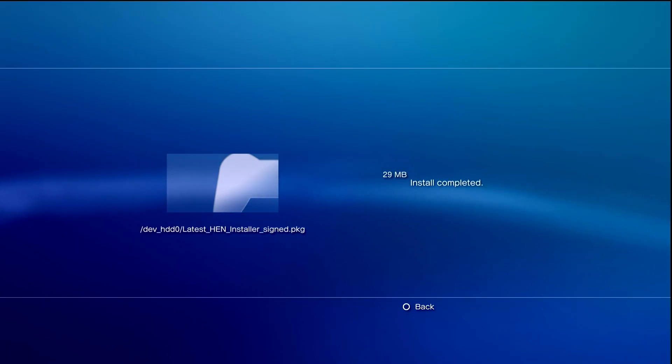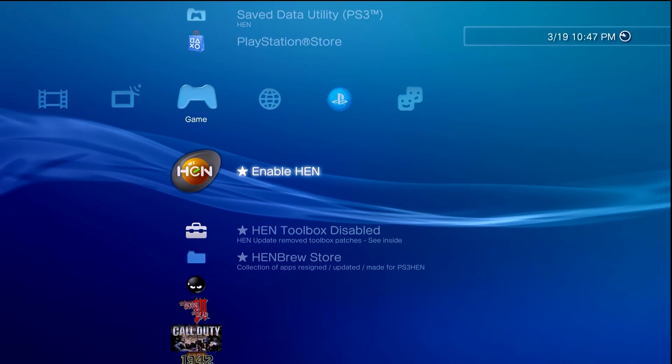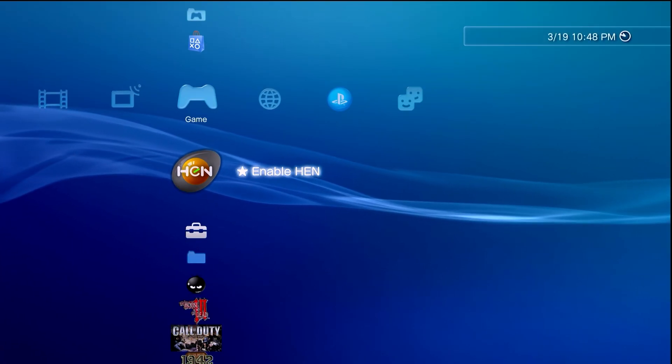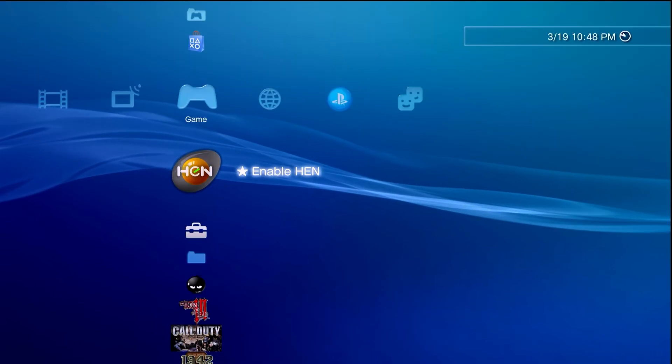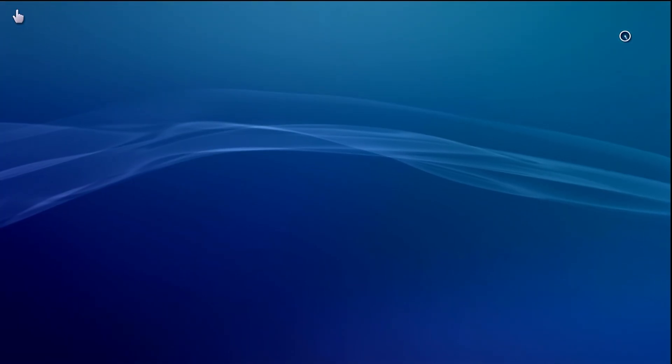As we're reaching the end of the install, this should all be good — and there we go. Leave your controller alone; your console should reboot. If it doesn't automatically reboot after a couple of minutes or so, you can go ahead and reboot it yourself. As you can see the console has been rebooted and we do have PS3 HEN on here. The last thing to do is test this out — hit Enable HEN right in the middle of the XMB.